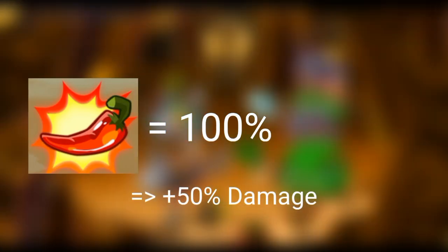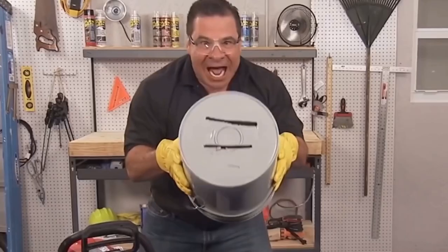Now let's do the math. 1% of 7,034 is 70.34. If the Rage Chili is at maximum capacity, the damage will increase by 50%. So 50 times 70.34 is 3,517. We take that result and combine it with 7,034, we get... 10,551. Now that's a lot of damage!